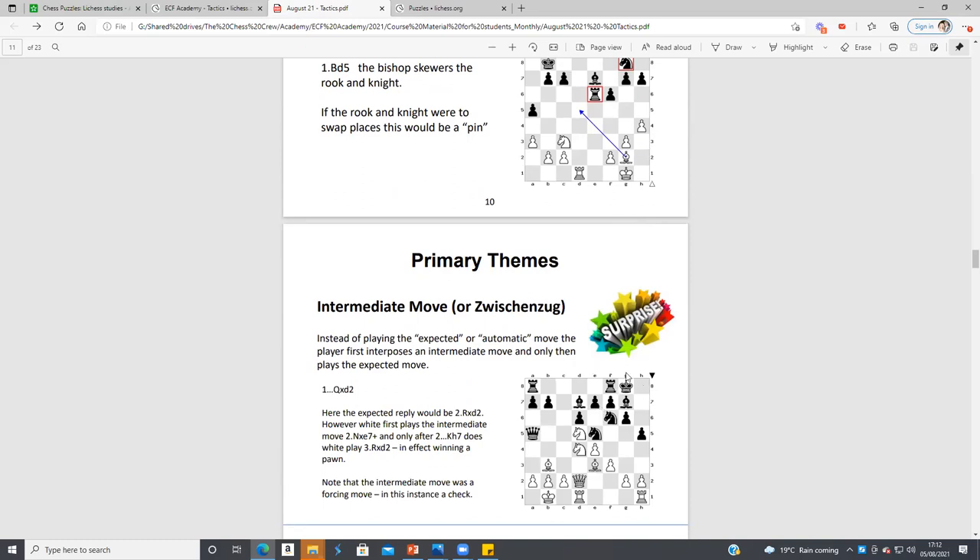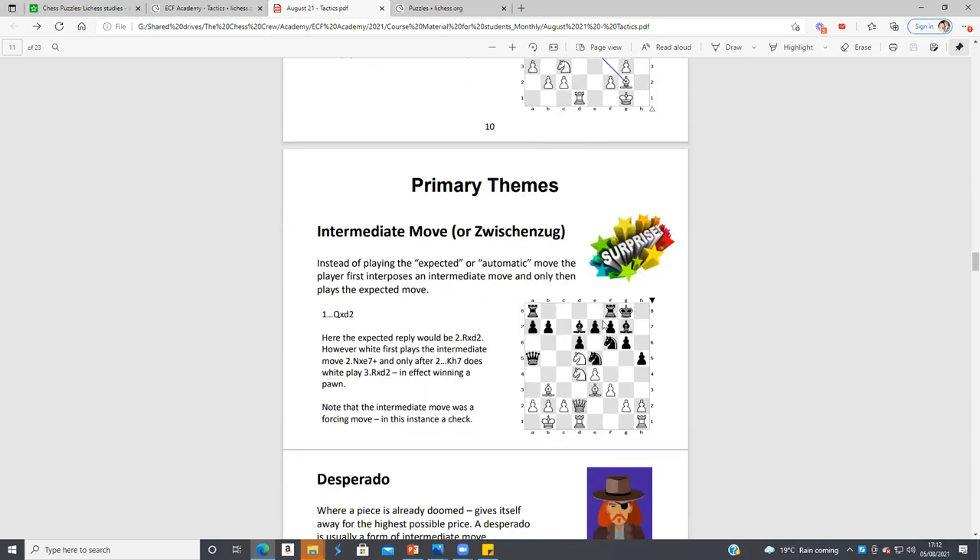This is a fairly basic example of the intermediate move — I talked about it at the summer camp. You move the Knight to d5 and make sure your King's on b1, because if it was on c1 it wouldn't work: Black can take the Queen with check. But because Black takes the Queen and it's not check, White has Knight takes e7. This occurs so much in games.